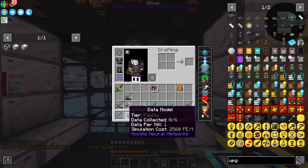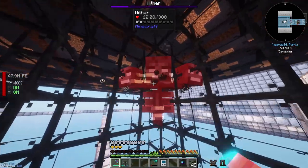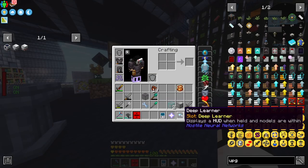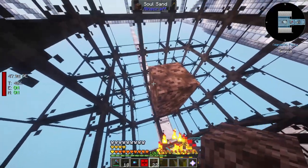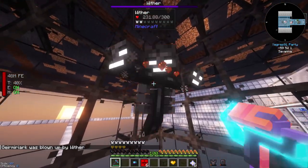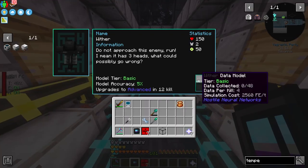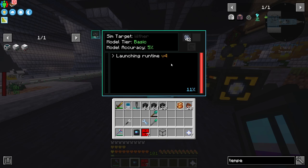We've got a wither data model now. Let's kill the wither - we need at least one kill. That should be easy and we should not die - very nice, easy! Our first nether star - amazing! I make six data models. One of them dies unexpectedly but nevermind - we've got a basic wither data model.